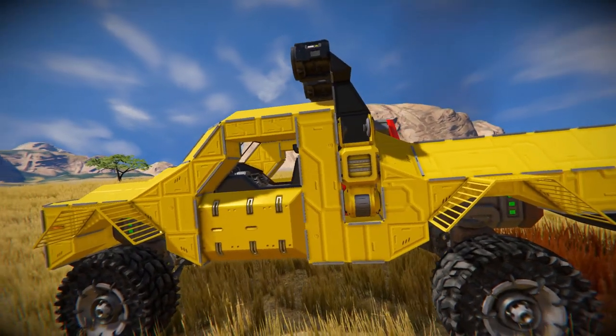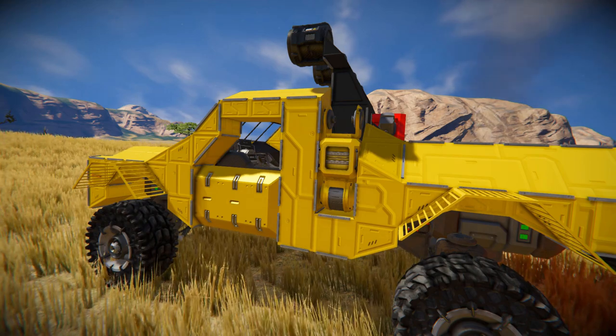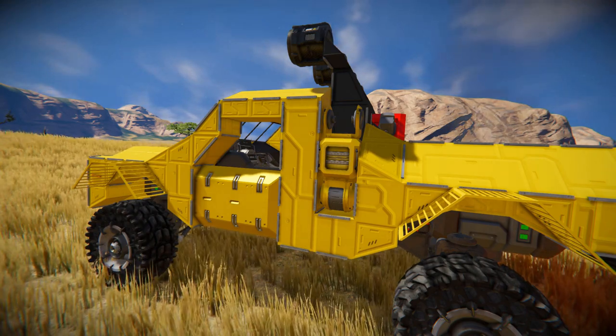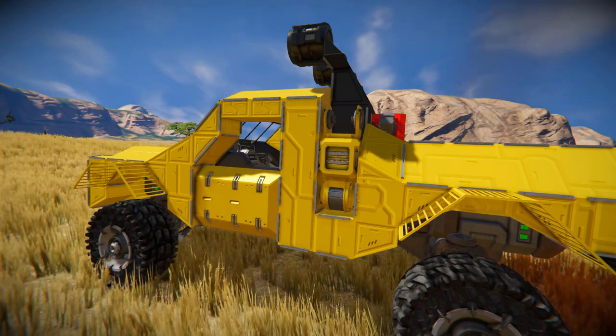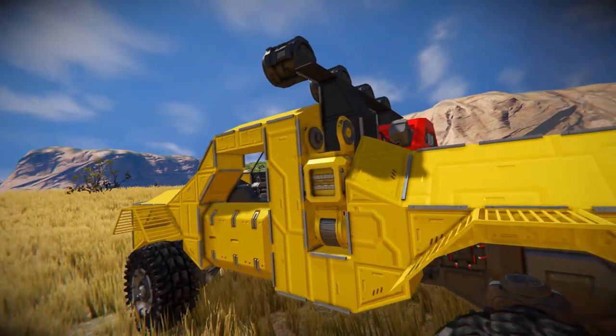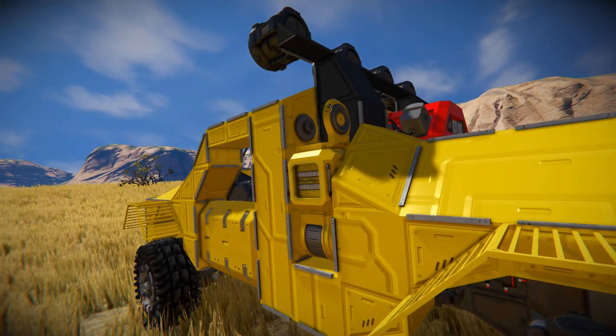Coming over to this section right here, this is our fuel hinge, where we can deploy it all the way down and connect it up to another vehicle, or maybe even a base, and use this to transfer fuel into this vehicle. It'll simply fold all the way down, the hinge at the top will then clip onto another hinge, and you'll be connected up together and can transfer fuel across.